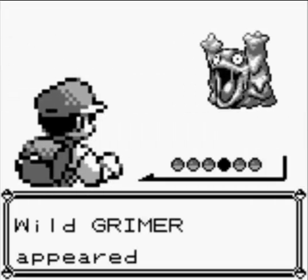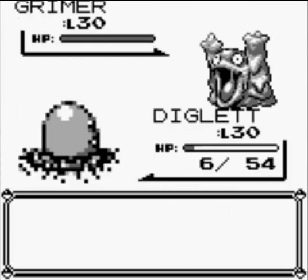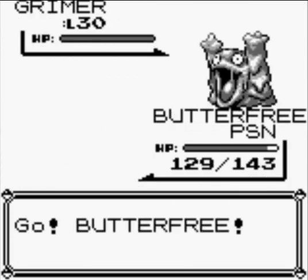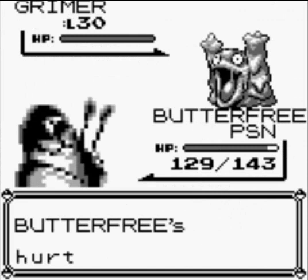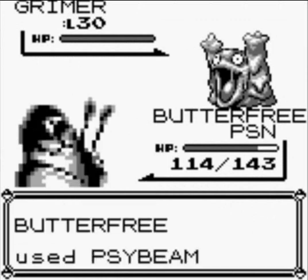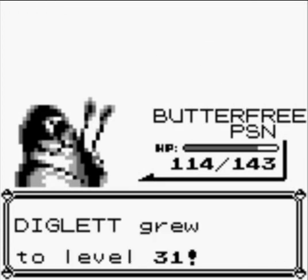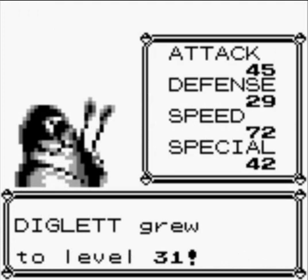Another Grimer here, level 30. Let's see — just poke him on it. Butterfree, I know about the poison. Psybeam it — should take care of it in one shot. And there you go, done. 192 experience. Diglett grew to level 31!